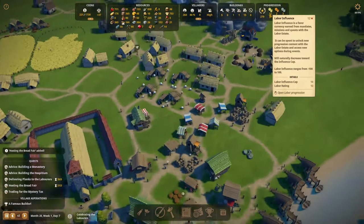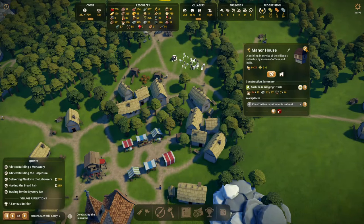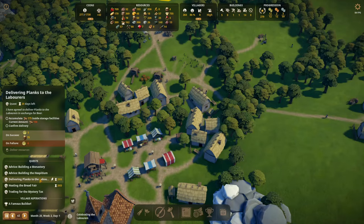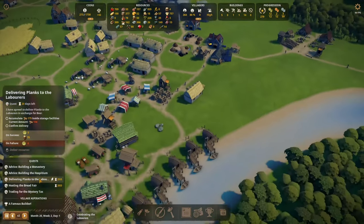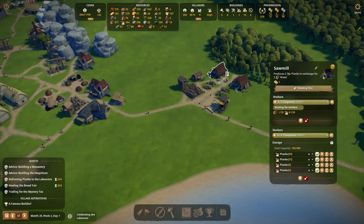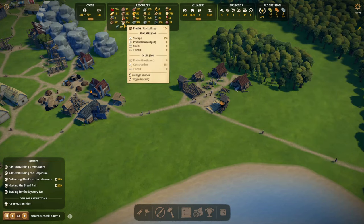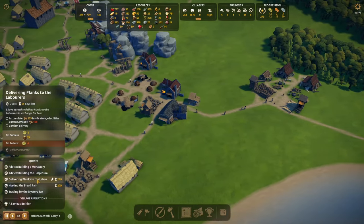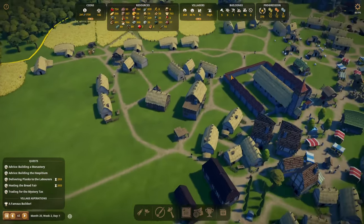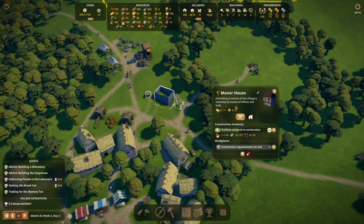Once the manor house is done let's prioritize this. We can't complete it because of the planks we're trying to store — but as soon as that's done we'll release the planks because we want that building up and running. They're busy — there are already eight planks stored and they're bringing more. We already have 164 of the 175 needed, so they're getting there. After that we'll release all the planks and hopefully they can finish the manor quickly so we can get the extra splendor.